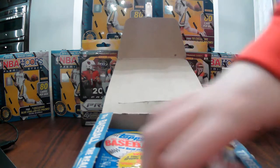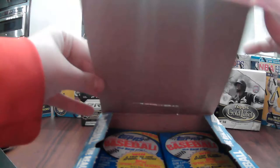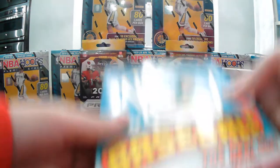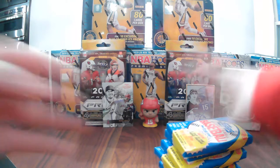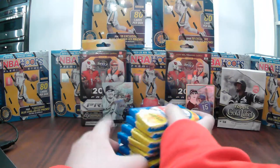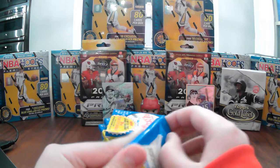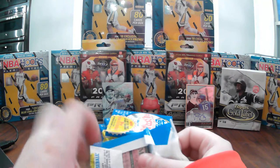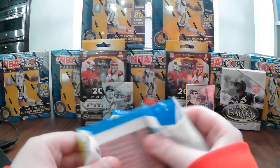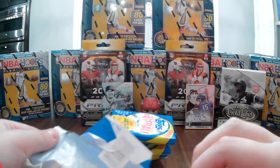I'm going to pull out a bunch of packs at once, set this box over here. There's a stack of eight packs, so let's try and find some rookies. Some side rookies I want to find are Roberto Alomar, Tom Gordon, and Bachette — the old Bull, Bachette's dad.